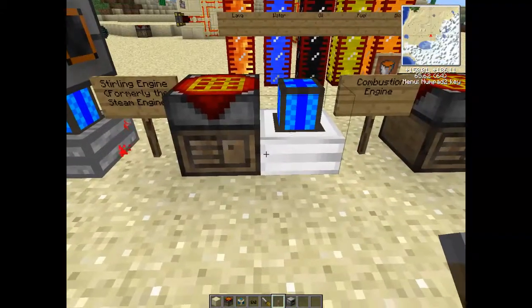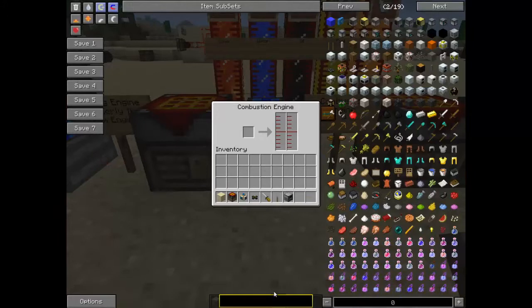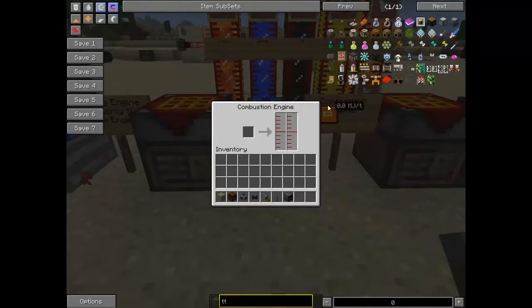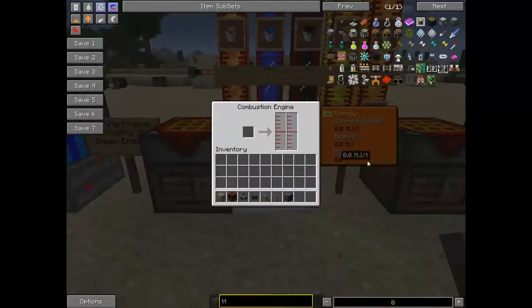Next we have combustion engines. These are a little unreliable, because if they get too hot - and you can check their heat by looking in this little drop bar here - the blue part turns green at around about 2500 degrees Celsius. I don't know when it turns red or orange, because I don't like to let them get that far. Once it gets to green, I turn it off.